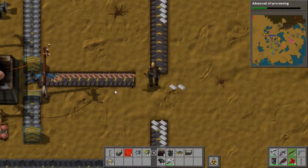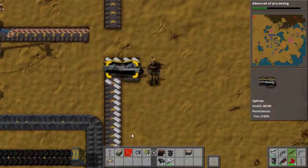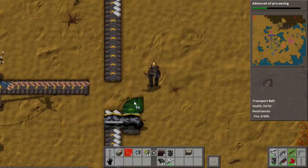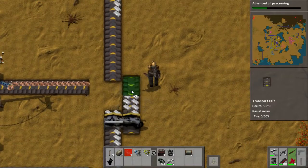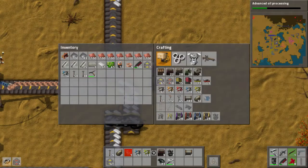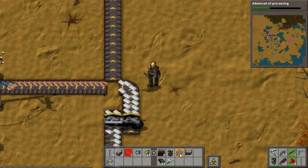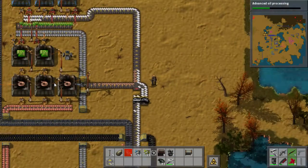And you're working on expanding the red circuit production? Yep. Did you already automate the production of laser turrets? No, I forgot. All right, I can do that then. So, five steel plates, five electronic circuits — I can actually use your electronic circuit thing down here for this. Yeah, please do, because that's got plenty of capacity.